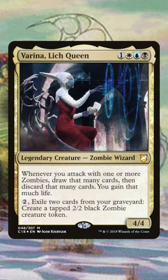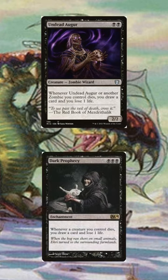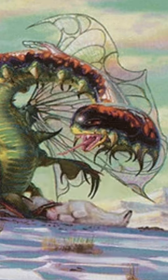Additionally, if we're creating a deck around a certain theme, we can look for overlaps in that theme, such as using Undead Augur instead of Dark Prophecy. While that sounds simple, it's super important. I hope this helps you in your deck building endeavors.